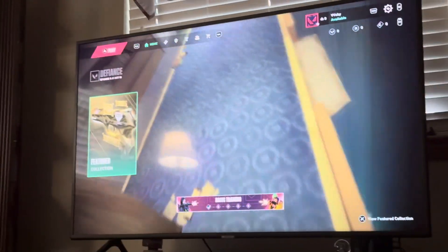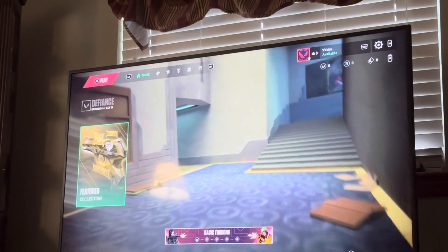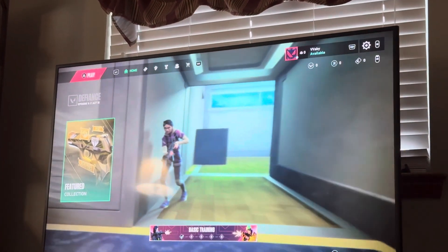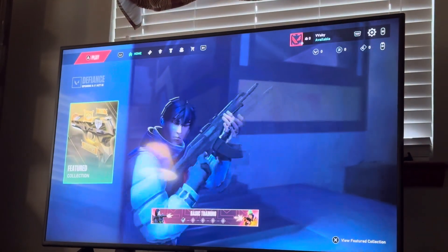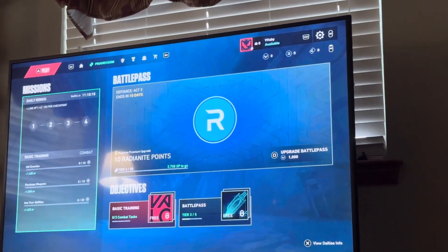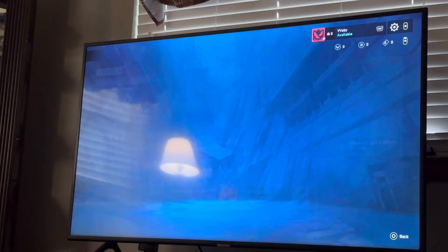In today's video, I'm going to be showing you guys how to view the battle pass and how to claim your rewards in Valorant on console. You guys can do this by going on the main menu right here and going to where you see progression. Then under progression, you guys can click the battle pass at the top right.